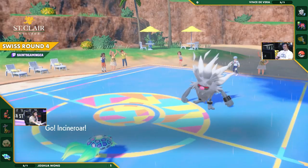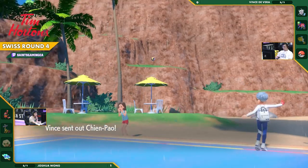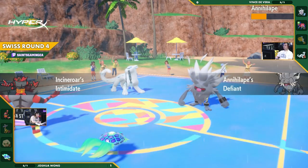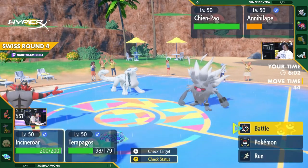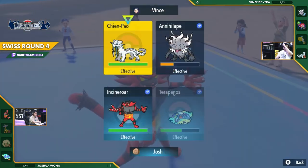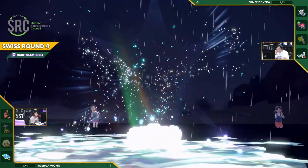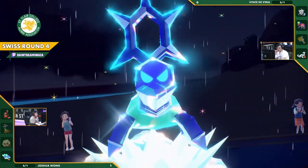But now that threat is gone as the Pelipper has been removed from the field. Would Defiant not proc again off this Incineroar? It does — it is now at plus three. And with Chien-Pao, the defenses of everybody are going to be so low. This is absolutely insane. But at the same time, time is of the essence. Joshua is on a clock. The Whimsicott went down, so there's no threat of a future Tailwind. So if this Tailwind runs out, this Chien-Pao and this Choice Scarf Annihilape are being very threatening, able to outspeed both Pokémon.